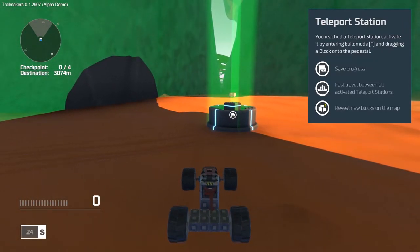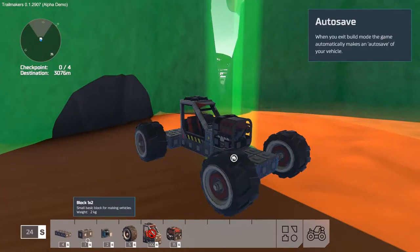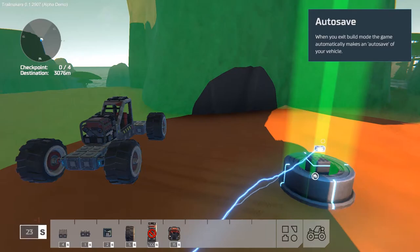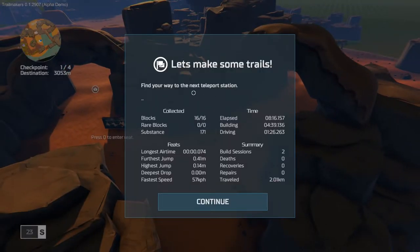We've reached a teleport station. You go into build mode with F and drag a block onto it to activate it. We have activated the expedition point and made a teleport zone, so we can now start from there - it's like a checkpoint. Collected 16 of 16 blocks, no rare blocks, 171 substance. Looks like we're doing okay so far.